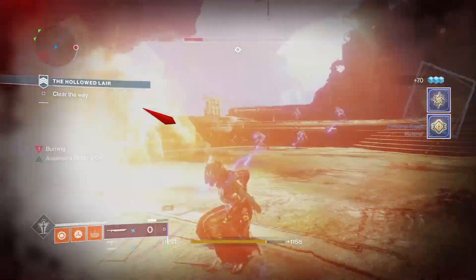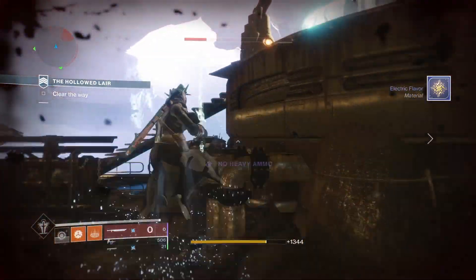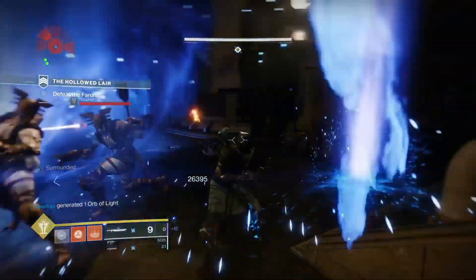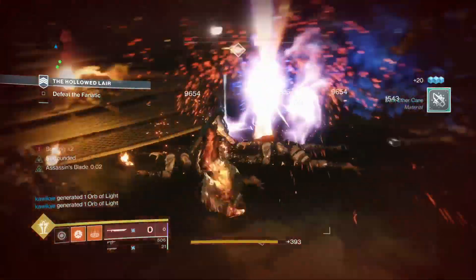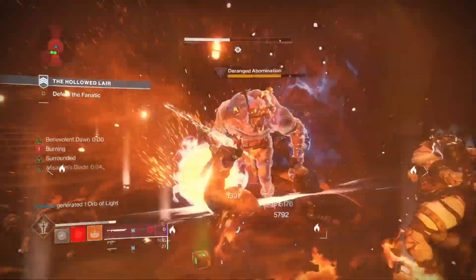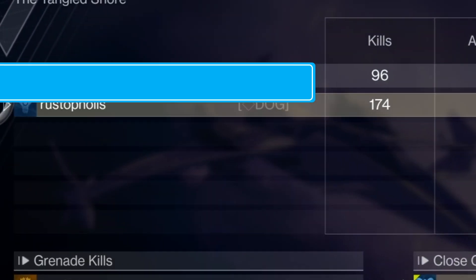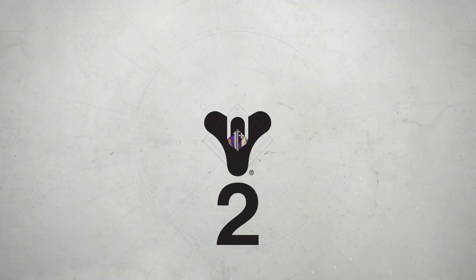I can't think of a better perk to have on this sword versus what it's rolled with. I feel like this is a curated roll - unless somebody knows what the curated roll actually is. This thing wrecks. The entire strike, all I did was use the sword without doing any other kills except grenades, and by the end I outkilled both other players: 174 kills, and 40 of those were grenade kills. That's ridiculous for a sword.